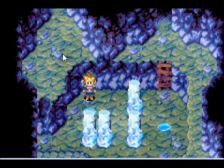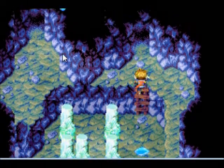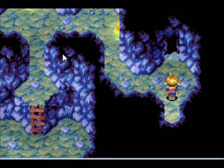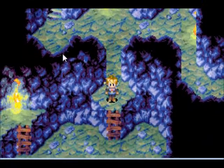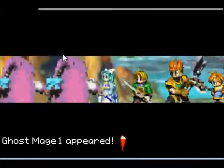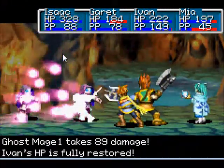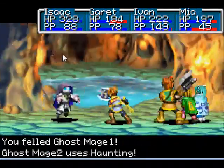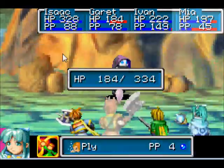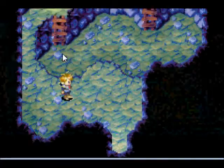Just use Frost a whole bunch of times here, and pretty soon we have a bridge — a makeshift ice bridge. Who else thinks that would be a good name for a rock band? Anyway, ghost mages — we've already dealt with these guys. They do not go down very easily... okay, maybe they do go down pretty easily actually.